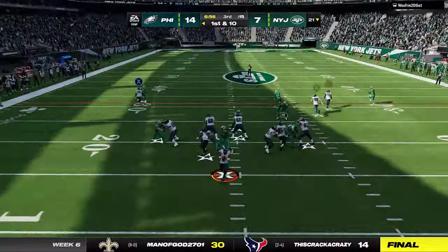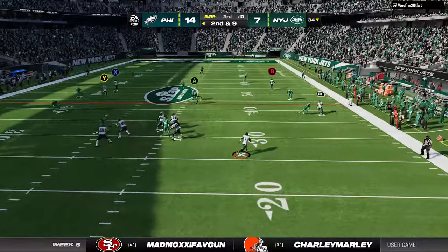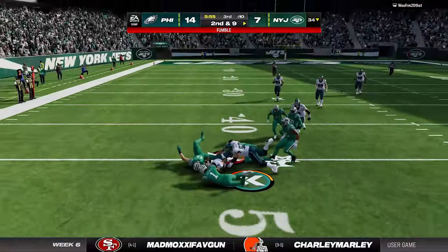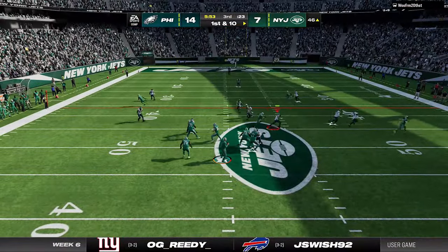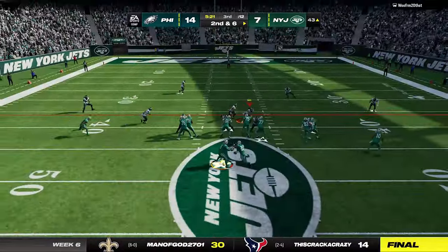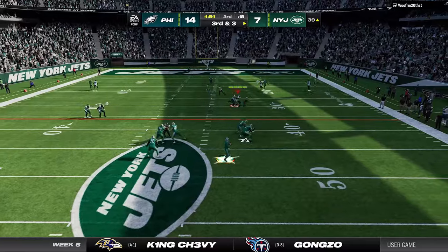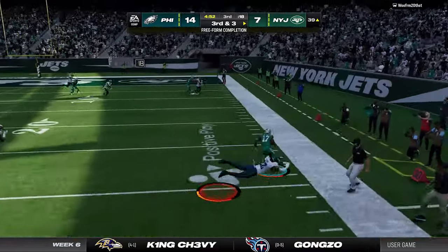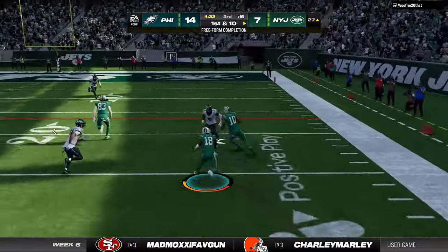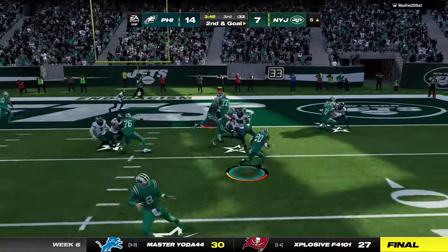I get the ball in the second half and go right back to working my I-form scheme before I decide to run it with Hurts and make a critical mistake of not sliding — and now it's a ball game. He keeps using that same hard-to-stop double post play and my man coverage keeps taking everything away, forcing him to run with the quarterback before switching to the RPO. But this defense is stopping all of it. The only problem is I have to stay in this defense all game, because the second I switch to a Cover 3 he has his best RPO play of the game to get inside the five. I go right back to it but it's too late — he punches it in on the ground to tie the game.